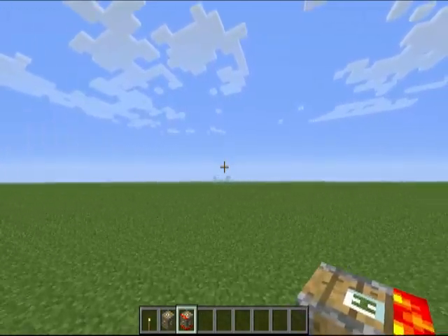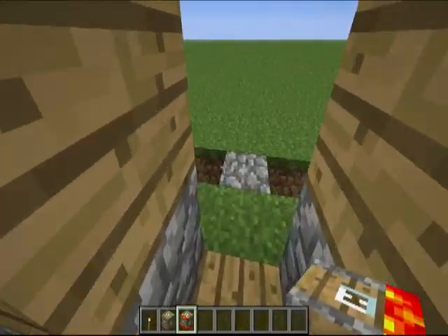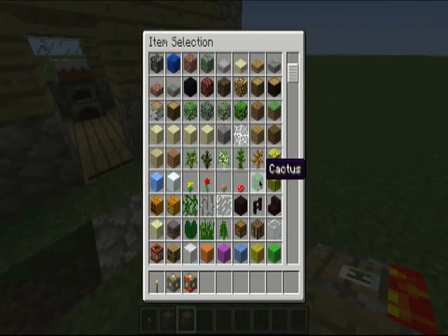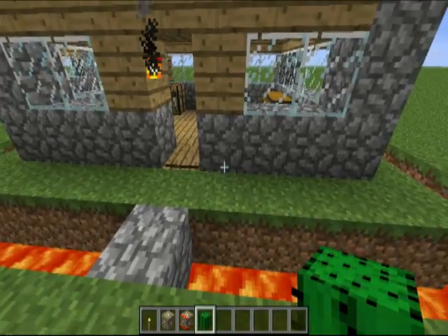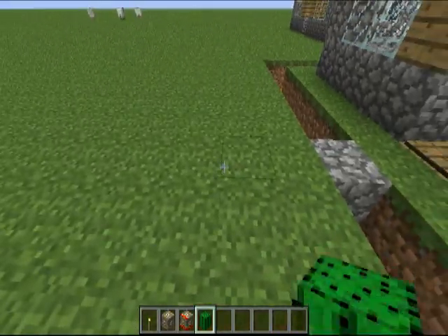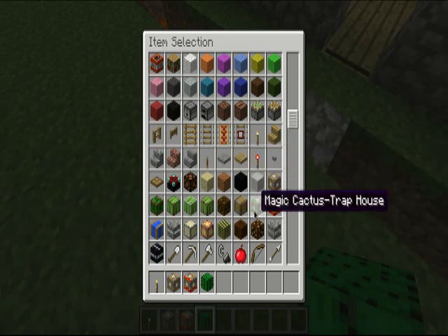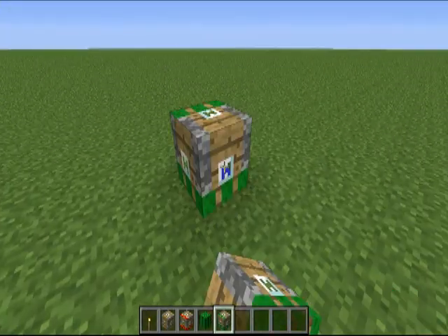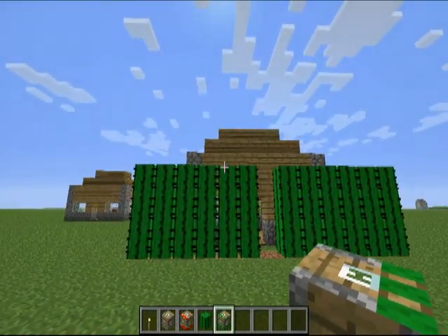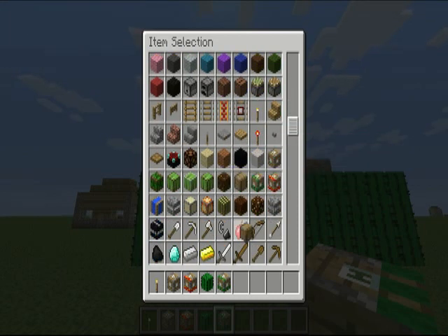So if creepers, skeletons, and zombies love your house and they always want to come over — boom, now your house is instantly surrounded by lava. If you want to go even more, you can place cacti along the edges. My game is glitching up a bit, but this creates a house lava moat with cacti all around it — instant protection.